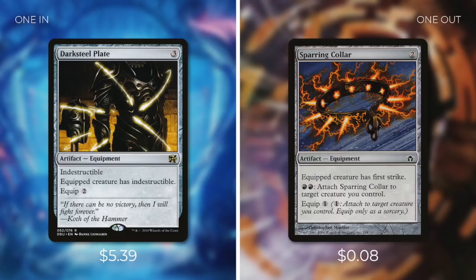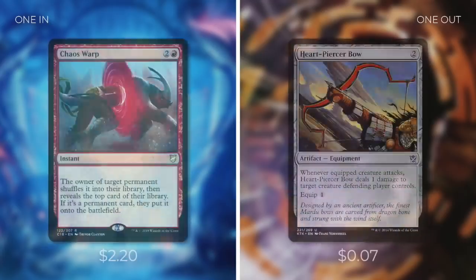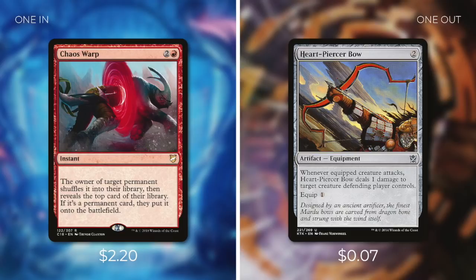The first cuts are going to be equipment that don't do much and cost two — so Sparring Collar is one of the first on the chopping block. Next we're adding Shield of Kaldra at $4.96 — essentially an exact copy of Darksteel Plate's effect for this deck's purposes, though it costs four and four to equip. To put this in, we take out Ring of Colonia, which doesn't do much for its cost. Next, let's upgrade with Chaos Warp at $2.20 — an instant costing two and a red that shuffles target permanent into its owner's library, then reveals the top card; if it's a permanent, they put it onto the battlefield. We're taking out Heartpiercer Bow for it. Chaos Warp is fantastic because red struggles with dealing with certain permanents, and Heartpiercer Bow doesn't do enough outside of just being an equipment.